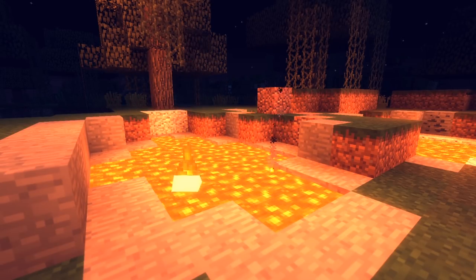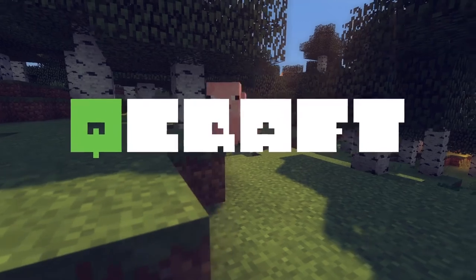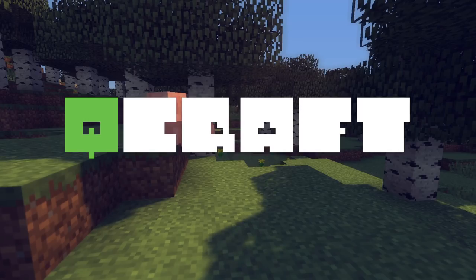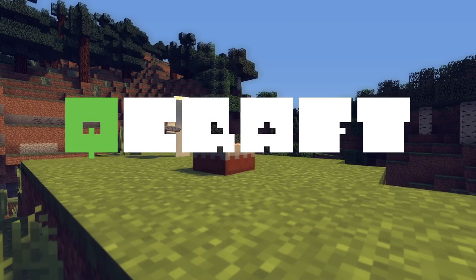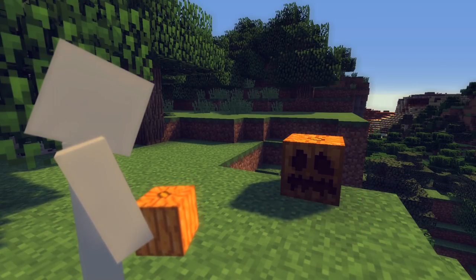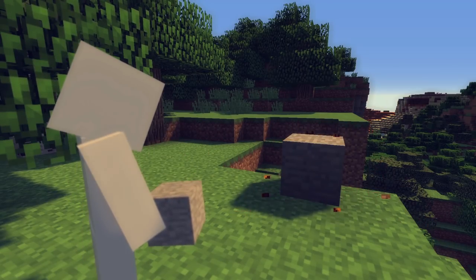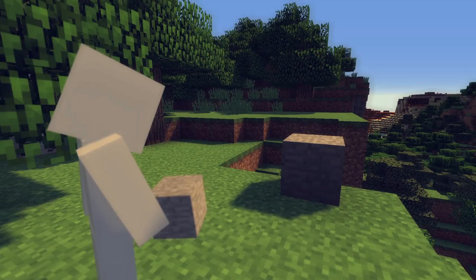Lastly, you can also play around with quantum physics in Minecraft. Google's quantum artificial intelligence lab created a mod called Q-Craft, which demonstrates some important quantum phenomena. For example, blocks may be both a pumpkin and a stone at the same time until someone looks at them. And two quantum blocks can sync up even if they're very far apart, in a process called quantum entanglement.